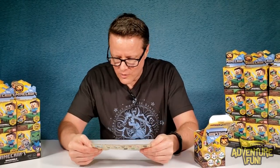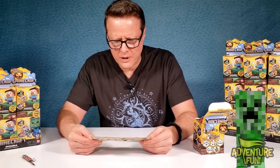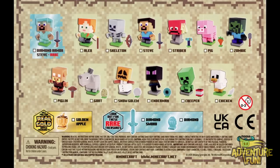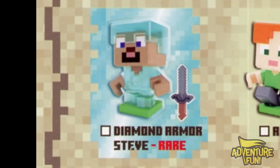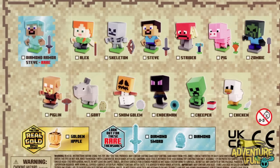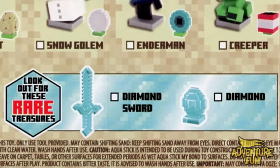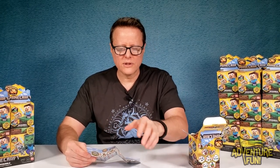The creeper dude is creepy — but the pumpkin head's my favorite. On the back it says introducing Diamond Armor Steve — he's rare. I'd call him Diamond Armor Artie Blartfast — that sounds more like a rare name. You get Alex, Skeleton, Steve, Strider, Pig, Zombie, Piglin, Goat, Snow Golem, Enderman, Creeper, and Chicken. Look out for these rare treasures: the diamond sword and the diamond. What we really want besides collecting all these is the golden apple — because that looks super cool.